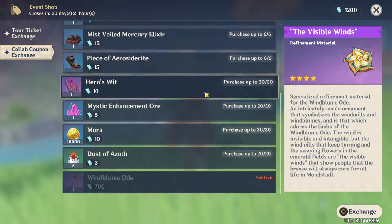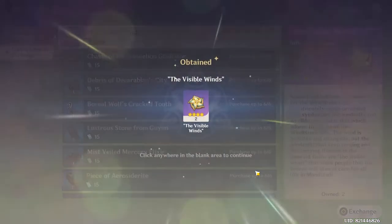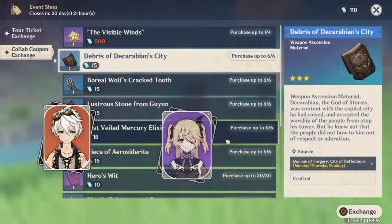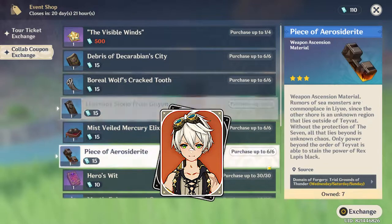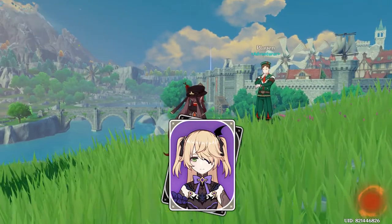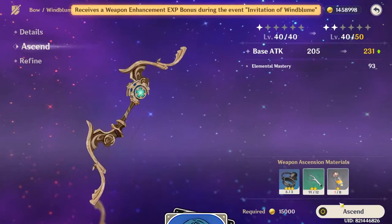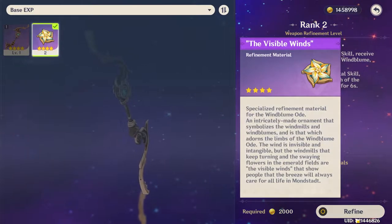Rosaria is a very versatile character. She does not require any specific character to be played with her, but there are some that will work very well with her. For supports, we have Bennett — because he's Bennett and he can do anything, he can heal you and give all your party members a nice attack buff. Fischl is a good pair with Rosaria because of the Superconduct elemental reaction, and she does not need to be on the field in order to trigger the reaction. Lastly, we have Xingqiu — you can use him and Rosaria in a freeze comp, and he brings a lot of utility to the team.